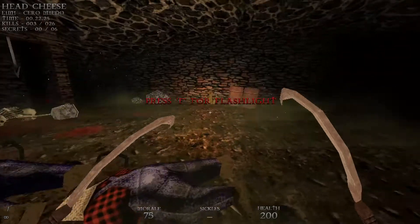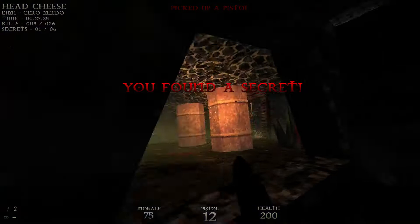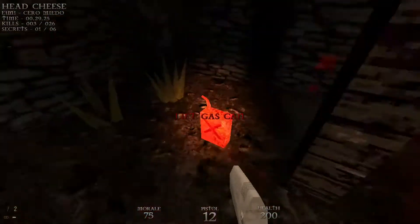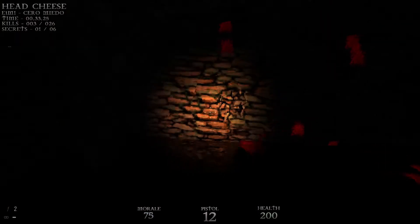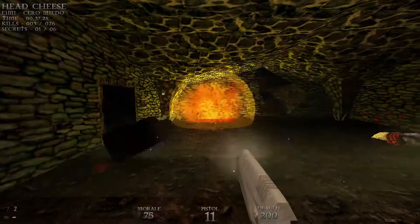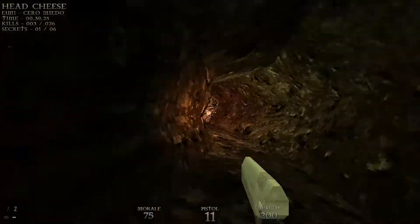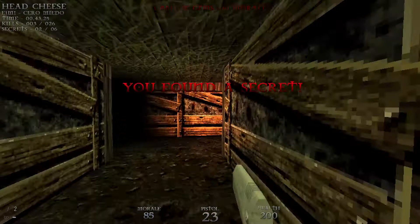Alright, let's grab secret number one. Move these barrels out of the way and grab the pistol right here. Then let's grab the gas can and take it over into this corner — you can kind of see there's some cracks there — so we'll shoot the gas can to open up this spot right here and head over here for a secret.